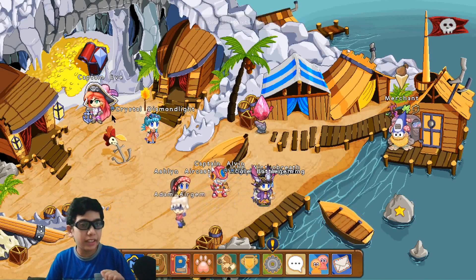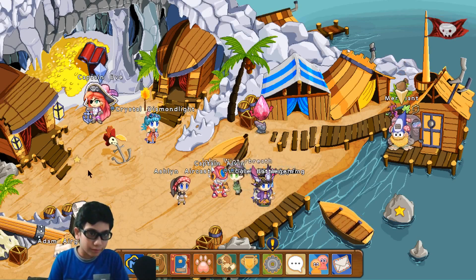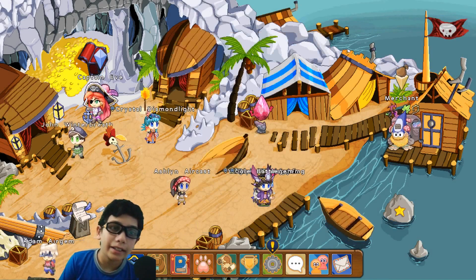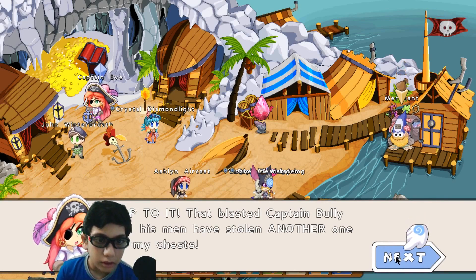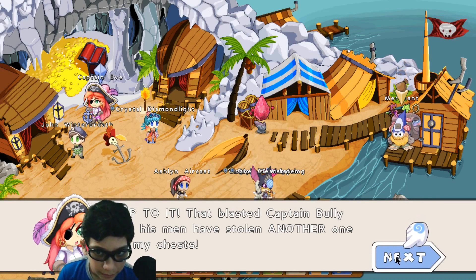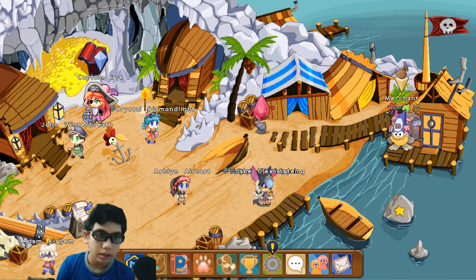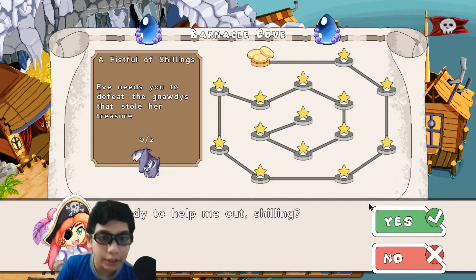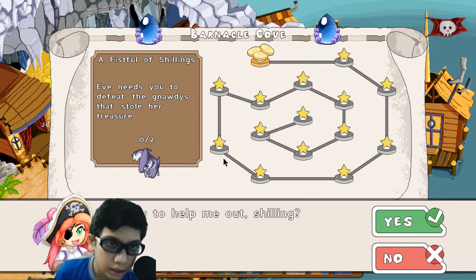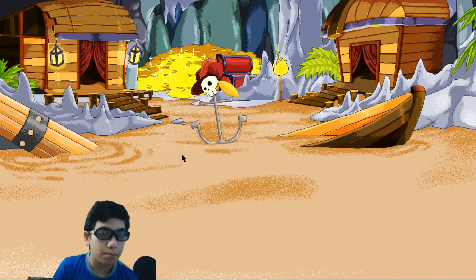Hey guys, this is Pree and today you're watching episode six. Now we're at the pirate place. Someone says 'who are you?' — hop to it! The blasted captain bully is here. I will help you, but only on one condition: you need to defeat this shot. Batter up! Let's figure out the answer.